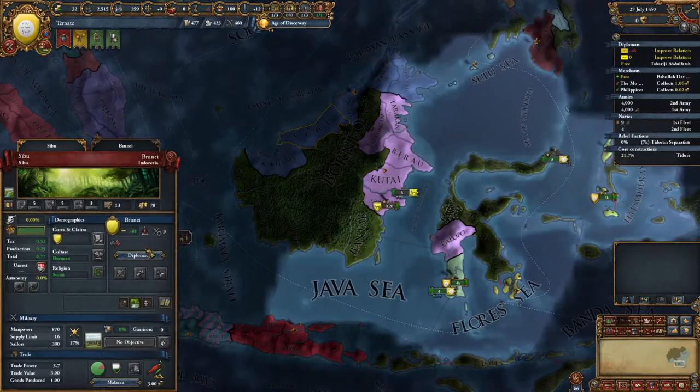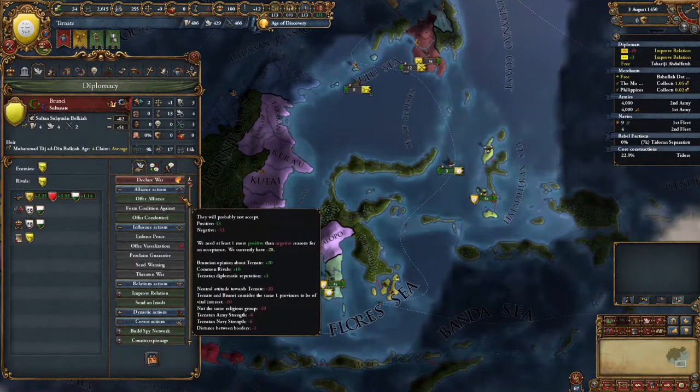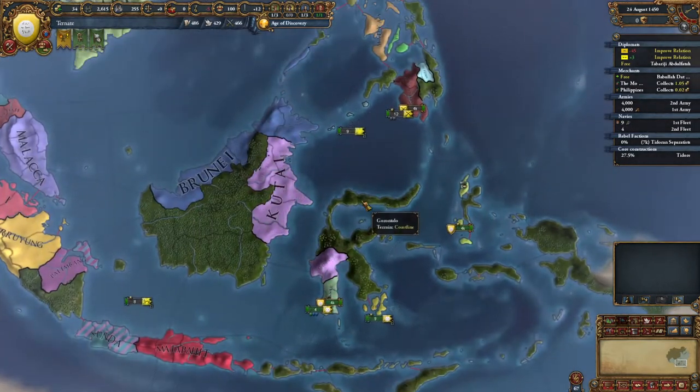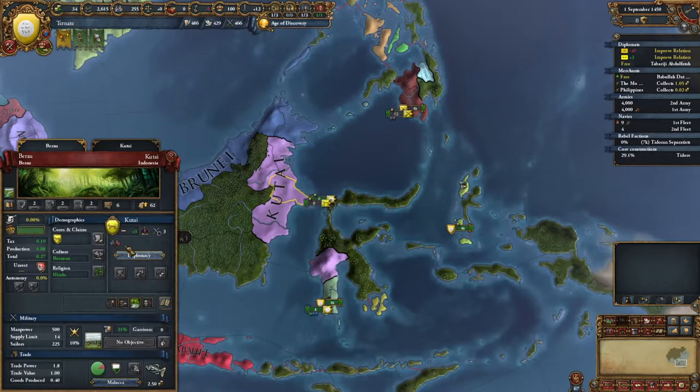I'm not gonna be able to attack them anytime soon. We can't go threaten because they're not strong enough apparently. We can attack Kutai ourselves apparently too.